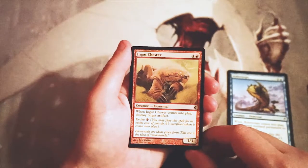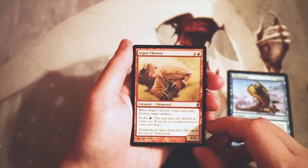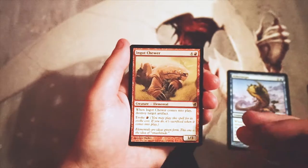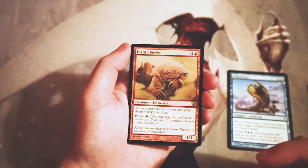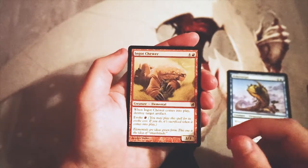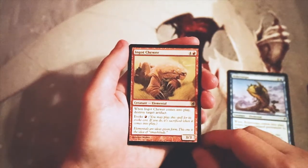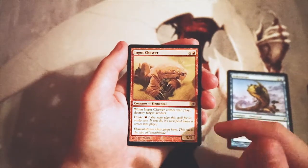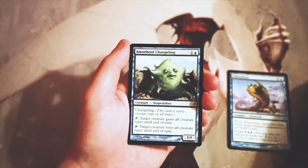Ingot Chewer — a 3/3 for four and a red. When it comes into play you destroy target artifact, and it has evoke so you can pay one red, get the effect, and then it immediately dies. This is a really good constructed card but not so good in limited. That said, it's not bad in the sideboard — if there's an artifact giving you problems on the other side of the field and you're in red, this is a great option. I do not like it in limited in general though.